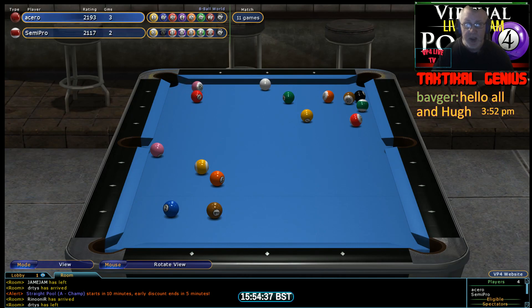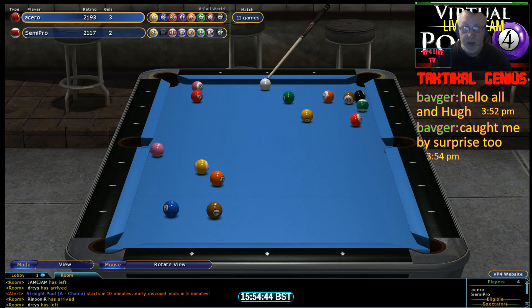It's been a good match so far, a good standard. That's been down to the way the balls have been breaking — the balls have been breaking quite well and going in on the break. But this is one of these untidy racks where one ball's blocked and the 8 ball's tied up. Acero on the solids, Semi Pro on the stripes, and neither player in any position to run this table.